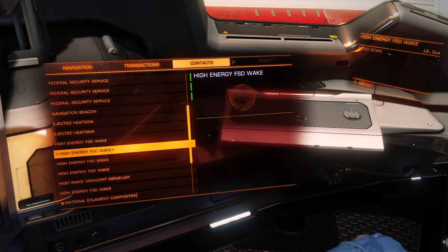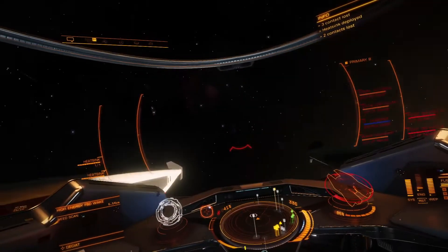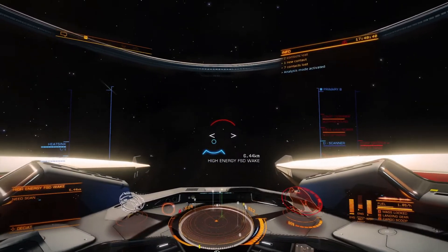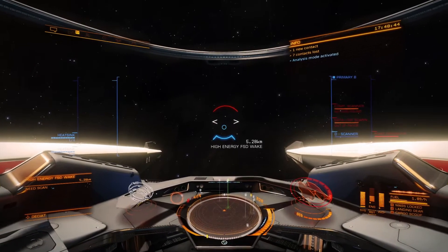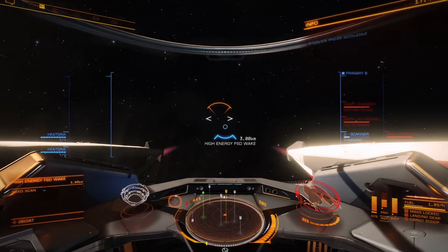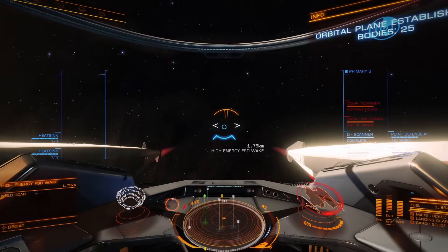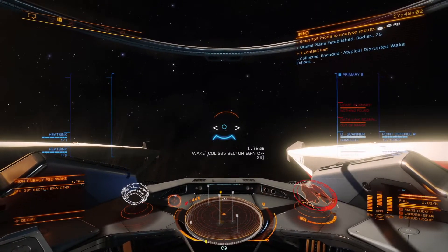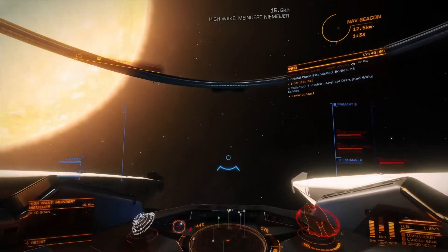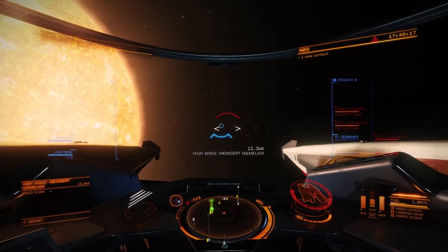Go to your contacts panel and you're looking for high energy FSD wakes. You want to try to find the one that's closest to you because they do disappear, so it would be bad if you selected one that was really far away and it disappeared before you got there. Try to always select the one that's closest to you and then boost over. Depending on the type of ship you're in and how fast it is, you're going to want to start to slow down once you get within range, otherwise you're going to overshoot the wake. I usually let off my boost around when I'm five kilometers away since I have a 4K range. You can see I got in the top right — I got atypical wake echoes.